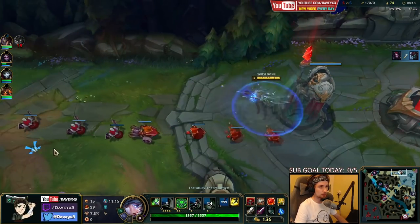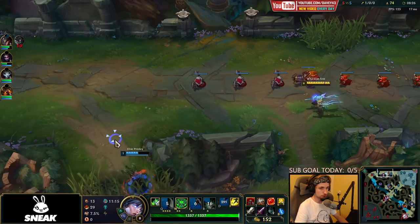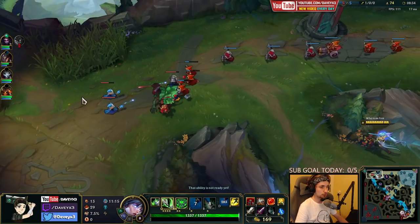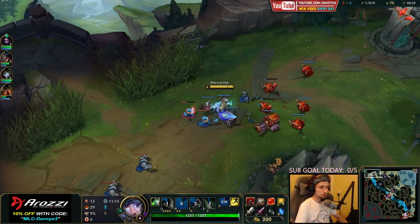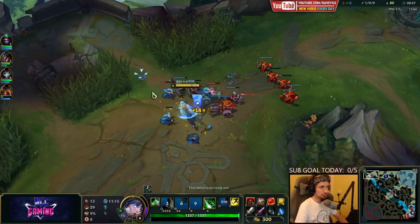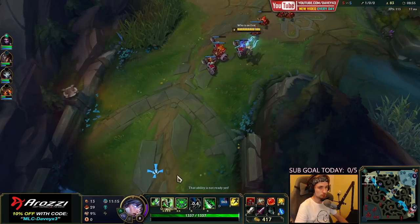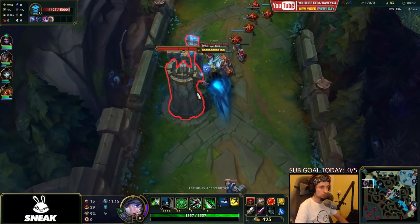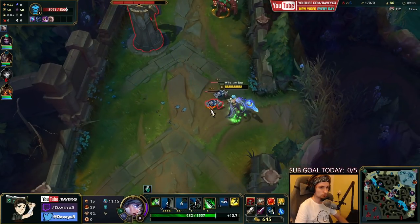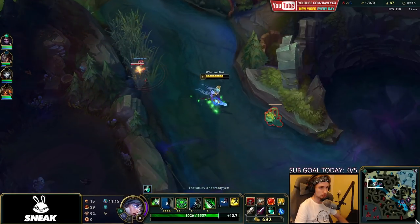Luckily for us, Elise is taking down the farm for me — even got a kill on Maokai. It's going pretty bad for Twisted Fate so far, he's stacking like four deaths right now. But we should be able to carry him. Let's get the push again — we're going to do the exact same stuff on repeat, constantly pushing, getting the pressure, and then rolling to maybe get a few camps. Get the plane real quick, I'll use one of my potions.